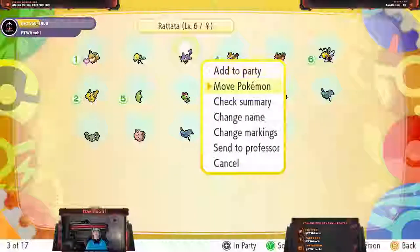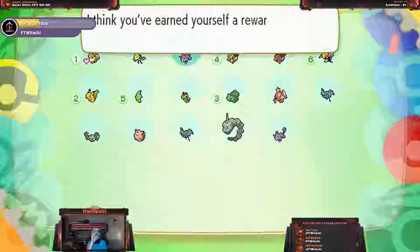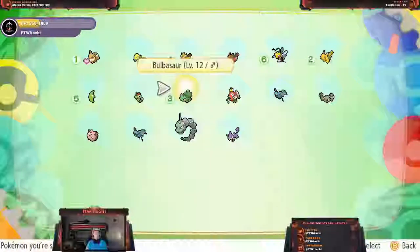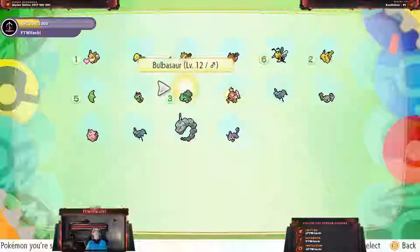Let's go ahead and send the lower-level Rattata to the Professor. The reason I say I believe is because I'm using the Blue Controller, as you guys know — the one with the arrows instead of the letters. We've got another Zubat; I thought I caught the second one because it was a higher level, but nope, it was not. Let's go ahead and send that one too.